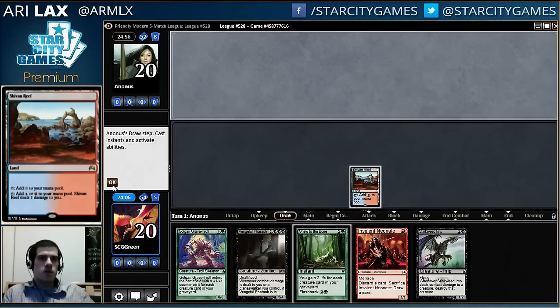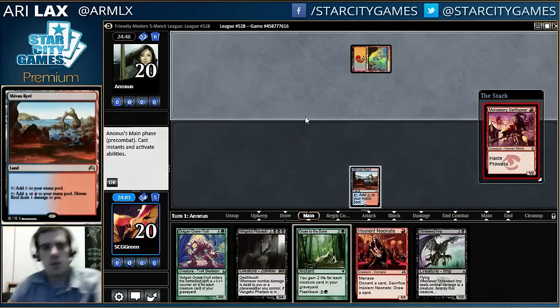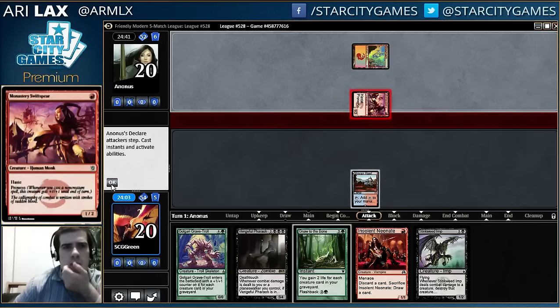I actually want to draw the thing that I scried. I'm willing to give up a turn with this hand to be able to activate a few more of my cards. It's possible this deck wants a Loam but I'm not super excited about the prospect. I guess you have Darkmore Salvage to do a lot of that job.